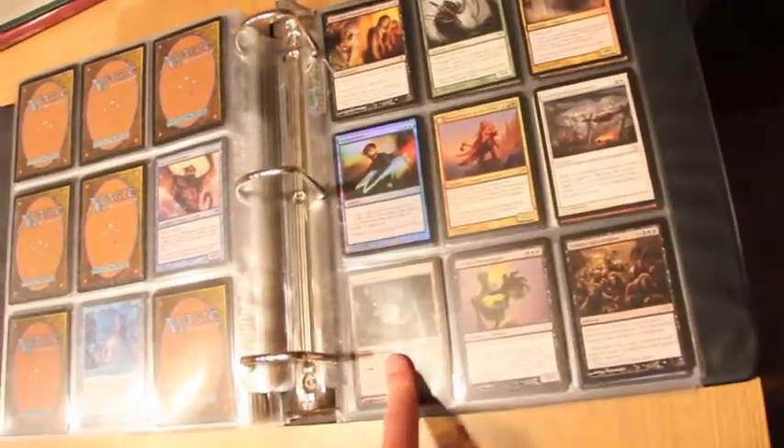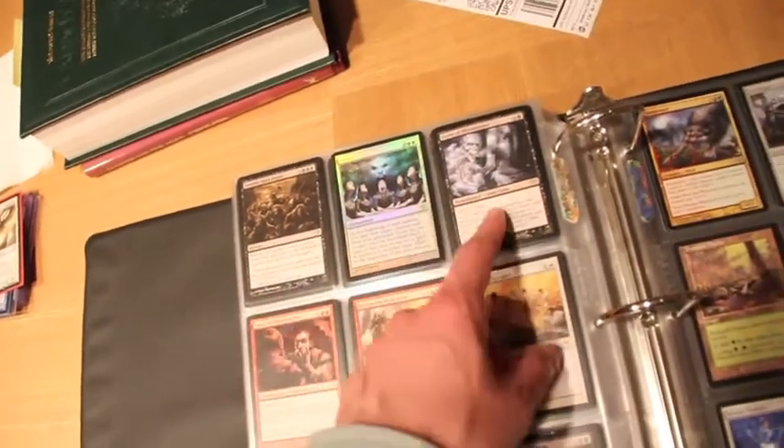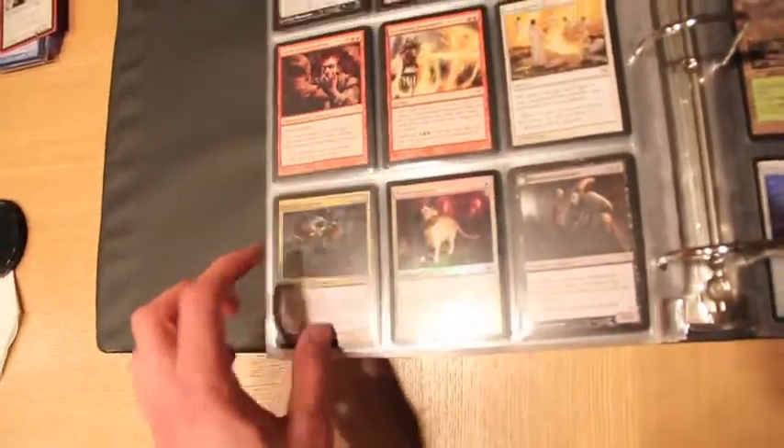Huntmaster of the Fells, Sun Disappearance, Grim Backwoods, Geralt's Messenger, Zombie Apocalypse, Foil Saiyan, Zombie Apocalypse — second one, Curse of Misfortunes, Curse of Bloodlight, Increasing Vengeance, Archangel's Light, Drag, and Skull Captain.